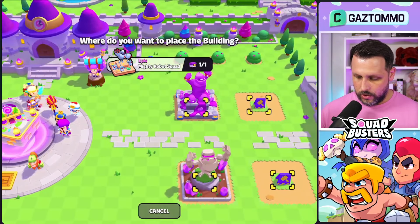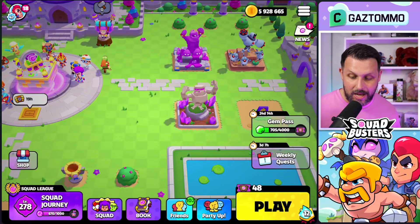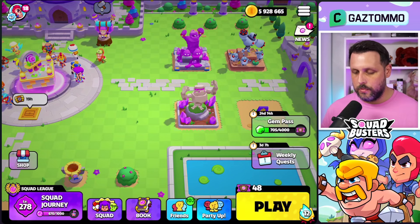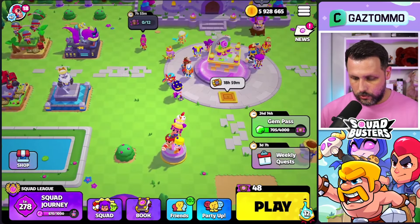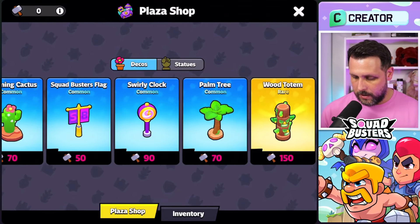I really wish these statues added some sort of value to your plaza — like one that gave you some gold every hour or something to make it a bit more valuable. Or like the Squad League statue giving you your Squad League placement. But it's not looking too shabby — we've got all these statues and one space left.